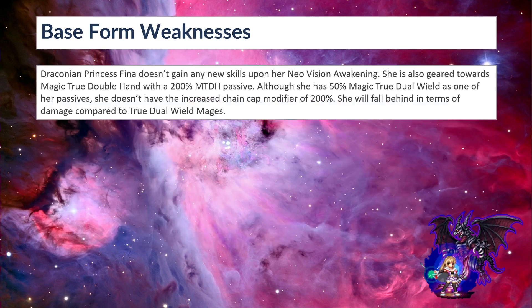Draconian Princess Fina's weaknesses in base form: she doesn't gain any new skills upon her new vision awakening. She is also geared towards magic true double hand with a 200% MTDH passive. Although she has 50% magic true dual wield as one of her passives, she doesn't have the increased chain cap modifier of 200%, so she can't really take advantage of innate dual wield and the magic true dual wield of 50%. She will fall behind in terms of damage compared to true dual wield mages who have true dual wield mastery.